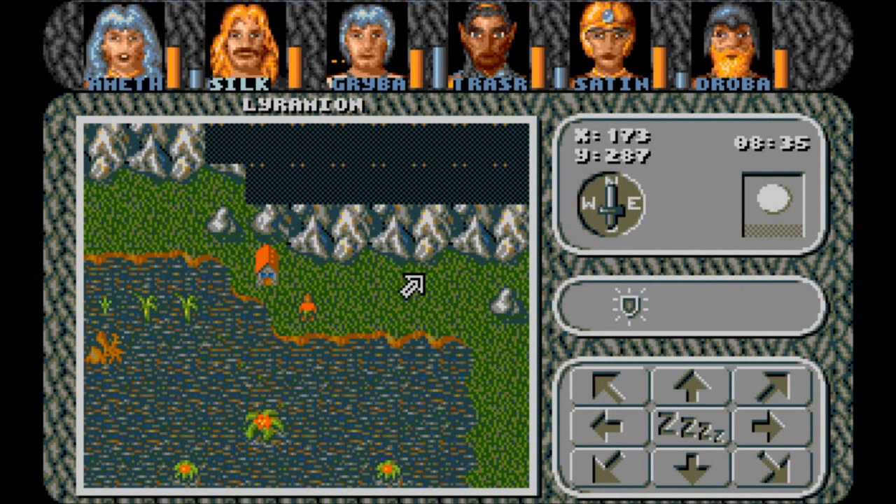Welcome back to Let's Play Ambristar Blind. I'm Amethyst Lunatari. Off screen I left the Swamp Station, which didn't take that long at all, and determined which of the three of us actually have to level up, which is Silk, Gribbon, and Trasric.